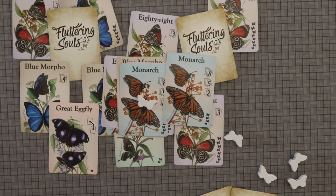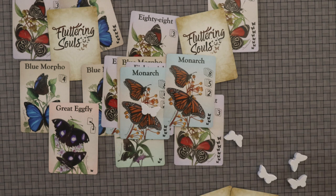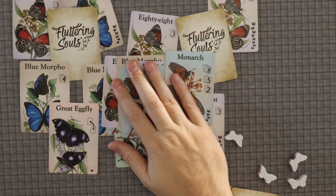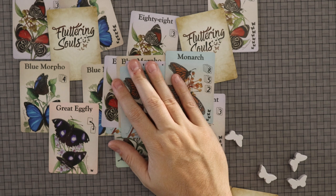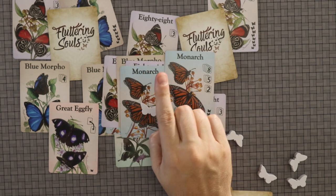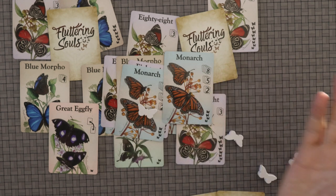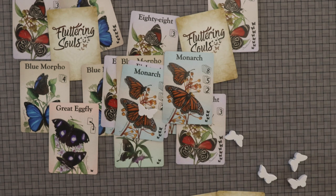That is easily my fastest review ever. But this is a game that if you like set collection and are looking for something to take on the go — something that when we can all go to coffee shops again you can play with somebody while you have coffee, and you can have whole conversations while you play — then this is exactly what you're looking for. It is one of the few games I have that truly is a single mechanic game, and what it does, it does right. So there you have it folks — that is Fluttering Souls: simple, quick, easy, pretty butterflies.